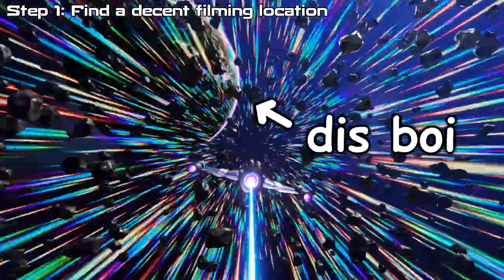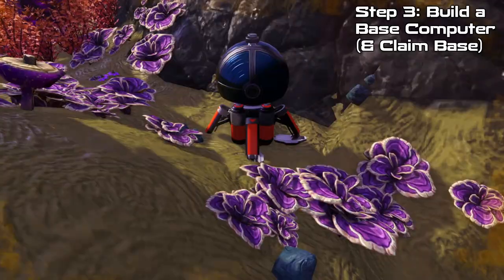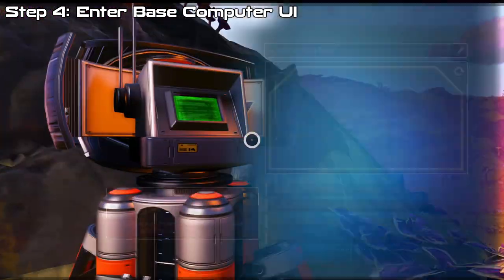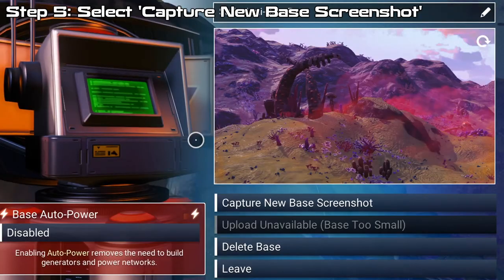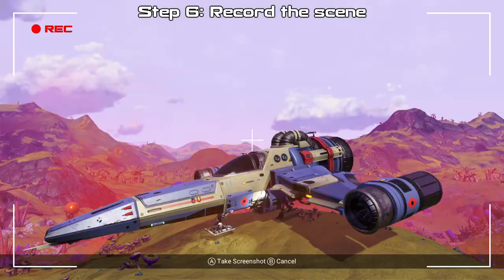Step 1: Find a decent filming location. Step 2: Know what you're going to film. Step 3: Build a base computer. Step 4: Enter the base computer UI. Step 5: Select the glorious Capture New Screenshot button.